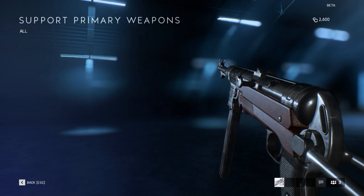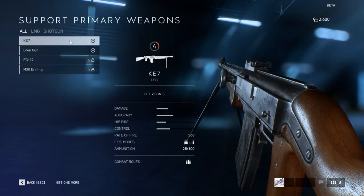Then we got the Support class. We got the KE-7, which sounds like a Finnish or Swedish light machine gun. The KE-7 is actually manufactured by SIG — the same company that later joined venture with SIG Sauer. 25 rounds in the mag, 569 rate of fire.